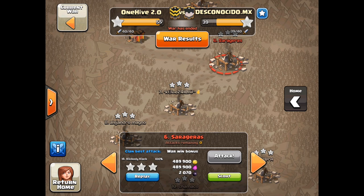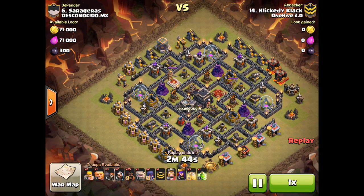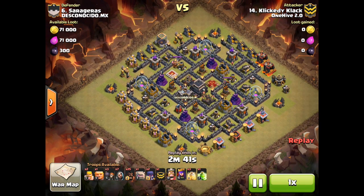The second type is using your own witches instead of CC witches. The advantage of using your own witches instead of taking them in your CC is that you free up CC space.